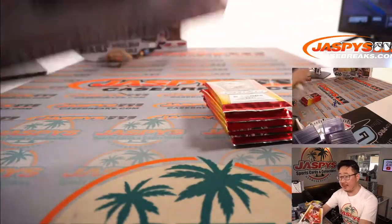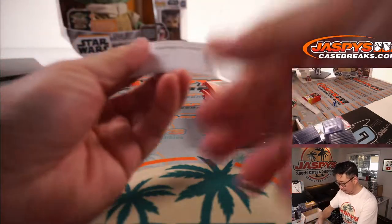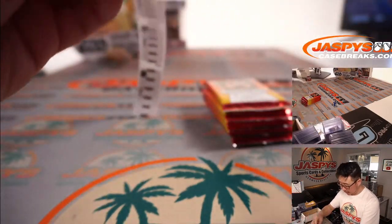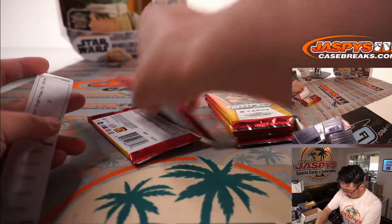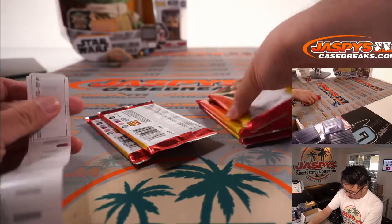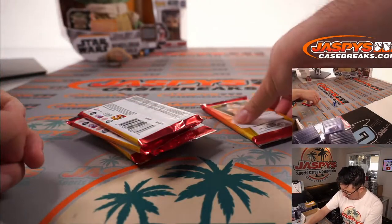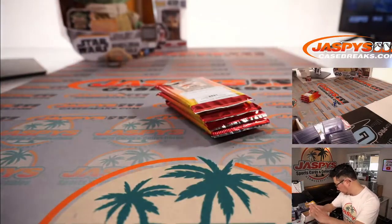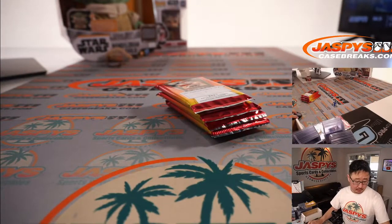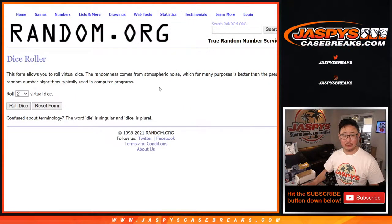There are the five packs. I printed out these little stickers for random pack break number one — first pack, second pack, third, fourth, and fifth. We'll flip back and randomize your names and pack numbers. Good luck.